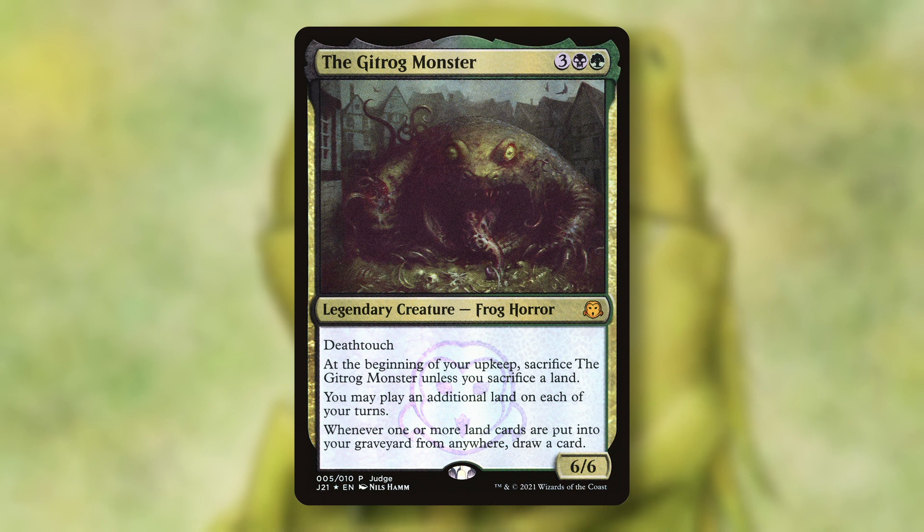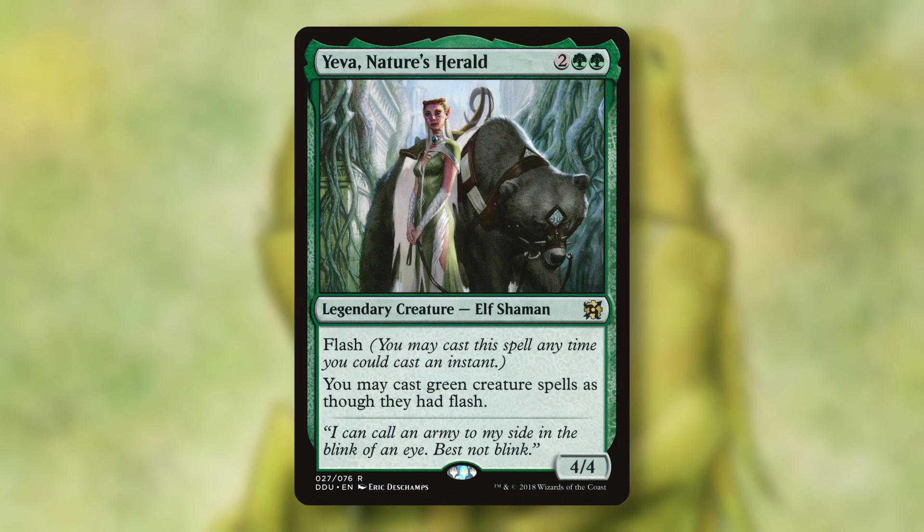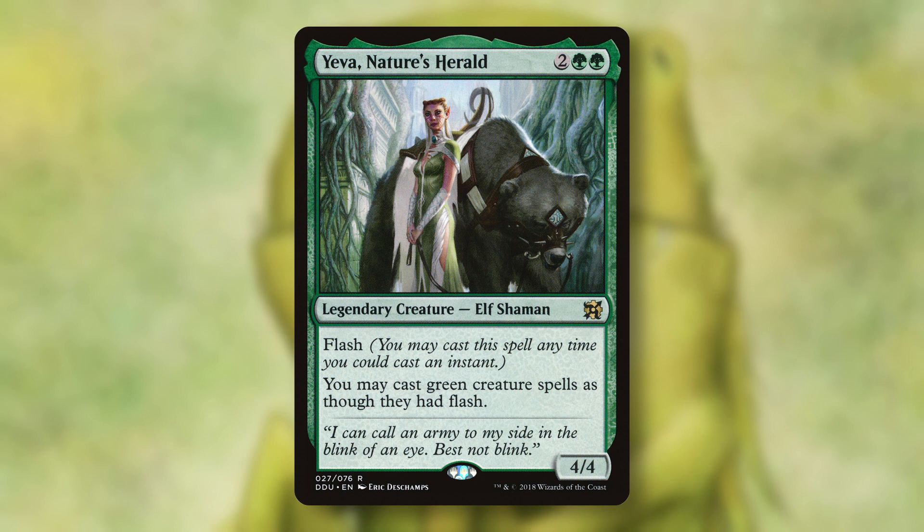Another example of this kind of deck would be Yeva. Yeva has a very passionate following, but bear with me. Yeva can present a win out of nowhere and at instant speed. But the deck does not have the ability to interact in a meaningful way. It plays minimal hate with Oof and Thorn of the Amethyst, as well as some permanent removal. But if not provided with the aid of other players in the pod, the deck will almost always lose to the turbo players. And still, Yeva managed to win tournaments, so parasitic or not, its success is undeniable.